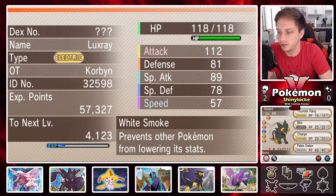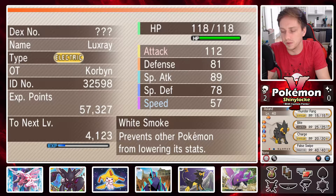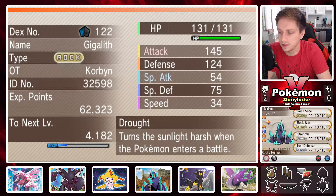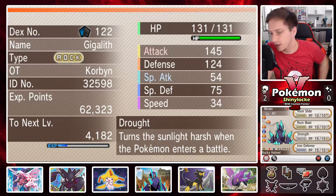Here is our new team as of right now. First up we have Asland the Luxray, rocking Thunder Fang, Fight Charge, and False Swipe — not really the best moveset, but he is up in attack and down in speed, which is fine, and has the White Smoke ability which means his stats can't be lowered. Next up we've got Miriam the Gigalith with Rock Slide, Rock Blast, Strength, and Iron Defense.